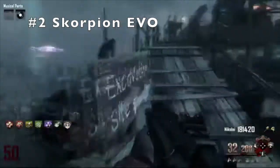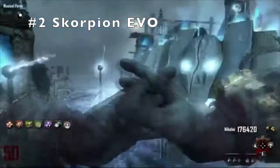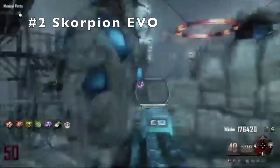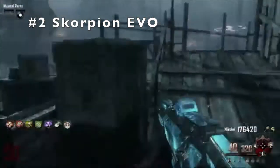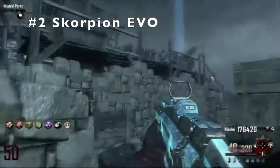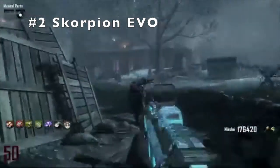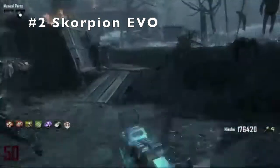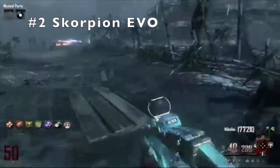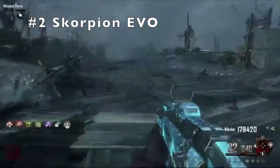Coming in at number 2, we have the Scorpion. I'm literally going to make this the shortest one. I'm just going to play the sound of the gun to explain why - it's so good. Is there really anything else I have to say? I don't even need to talk about the damage, or the reload speed, or the mobility. All you need to know is that this gun is the fastest shooting SMG in Call of Duty Zombies. Comes in at number 2, it's the Scorpion.